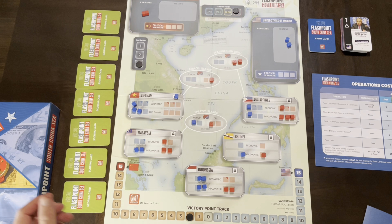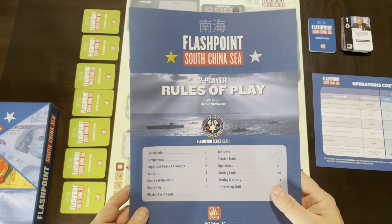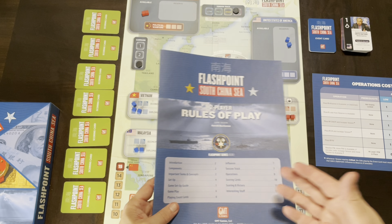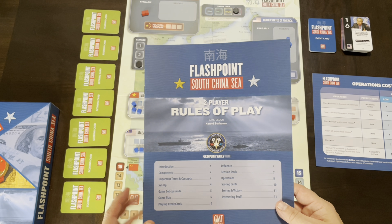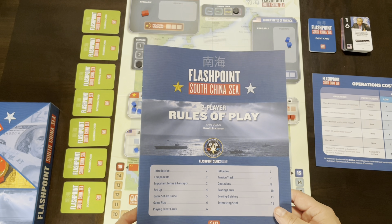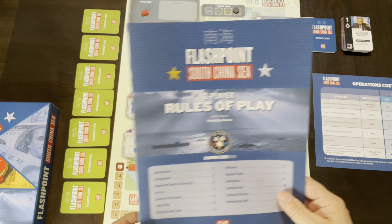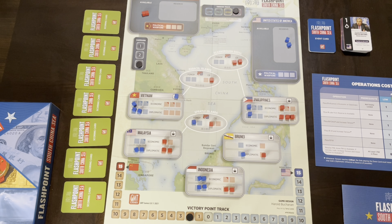There are two versions of this game — two options to play. You can play it two-player or solo. Each has its own rulebook, so you don't have to read one to understand the other. You can just pick up the book you want to play. My son and I picked up the two-player rules and got it to the table relatively quickly.